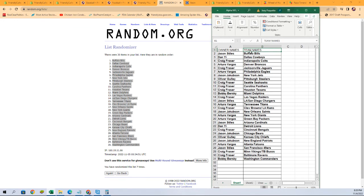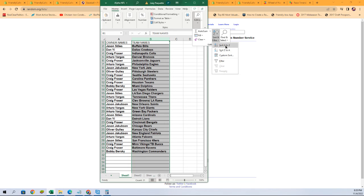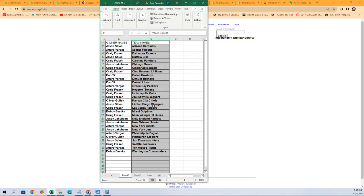Just like that — starting it off with Jason S. with the Bills, Dan Y. with the Cowboys, all the way down to Bobby B. with the Commanders. We're going to sort by team names — it keeps all owners with their teams but makes life easier for sorting and shipping. A to Z, just like that. There's our lineup in alphabetical order.